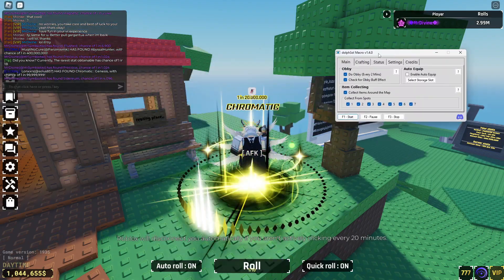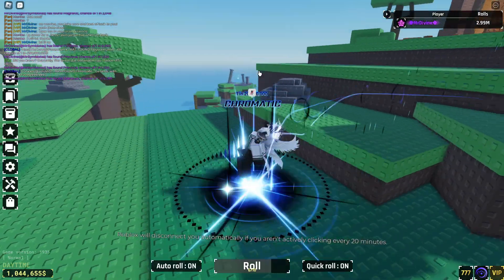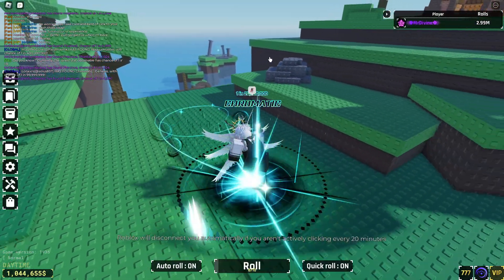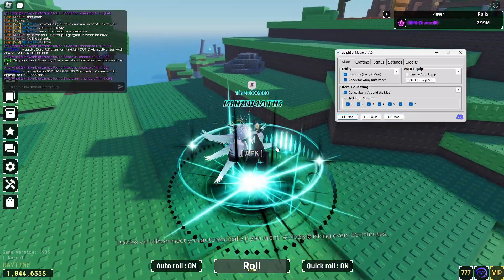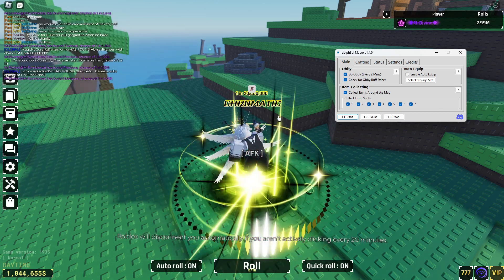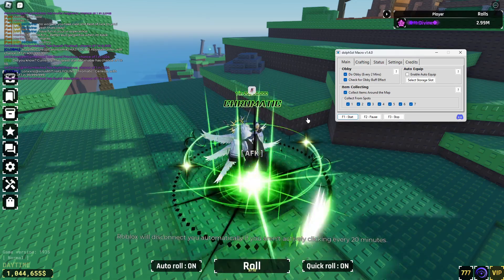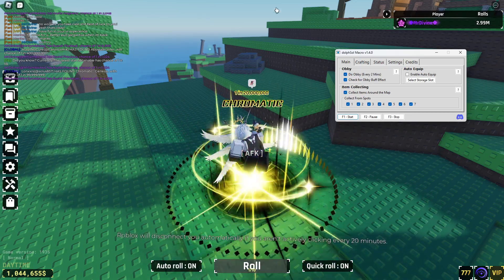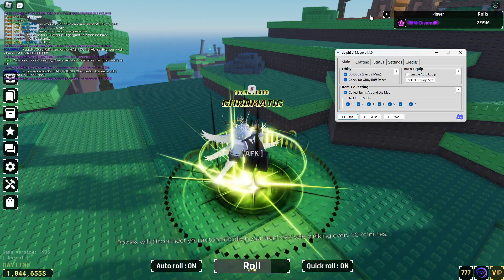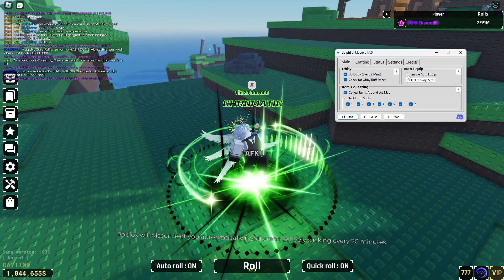There will be features like the obby — basically it'll check for the obby, and if it has a star it'll open it. Once the star is there you go through the obby. Then there's item collecting, which covers the spots where items spawn.